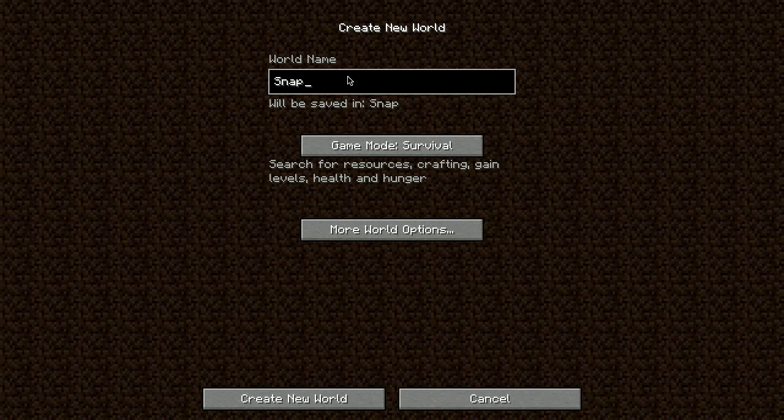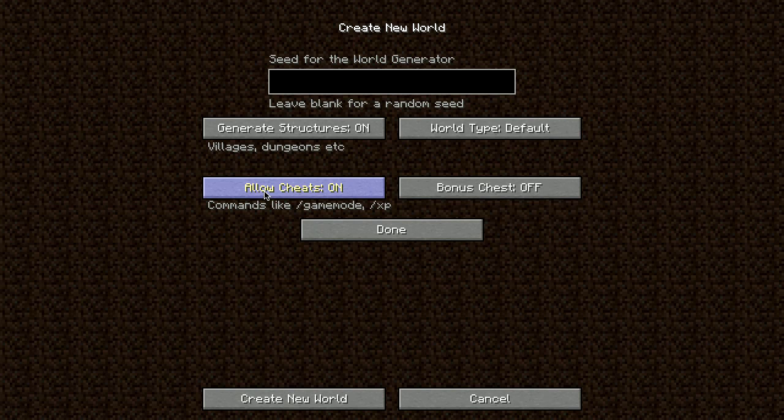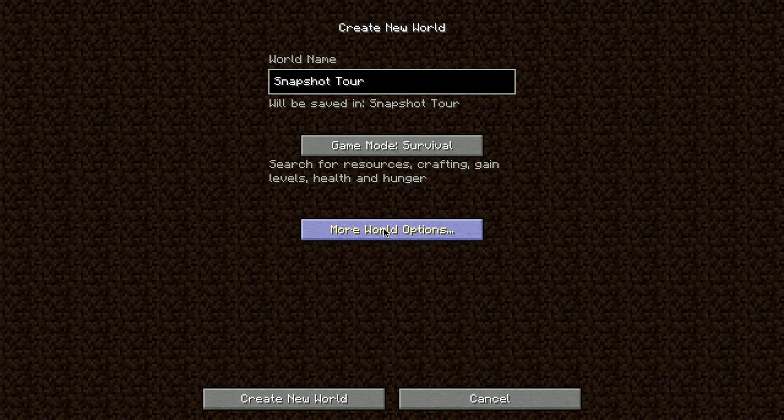We're going to call this world 'Snapshot Tour.' We'll turn on cheats just in case, and I have the seed — that's it right there if you care; you can enter that in and you'll get the same thing. This is the seed from the original world; I just let it use a random seed but we'll go ahead with the same seed. Hopefully we end up in about the same place because I kind of liked where we were starting. Let's create the world and see what we get.